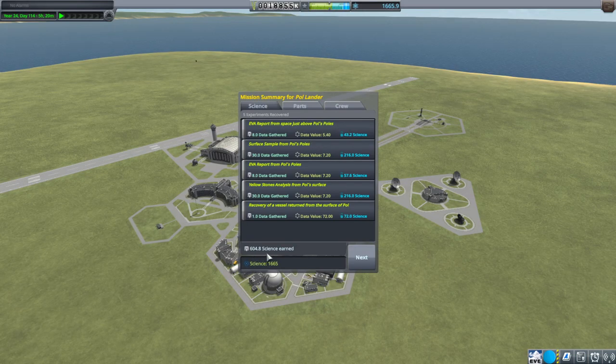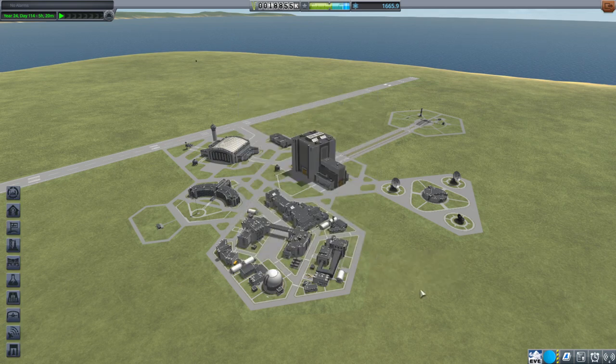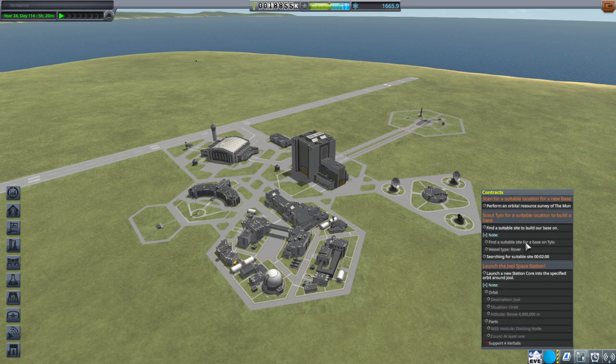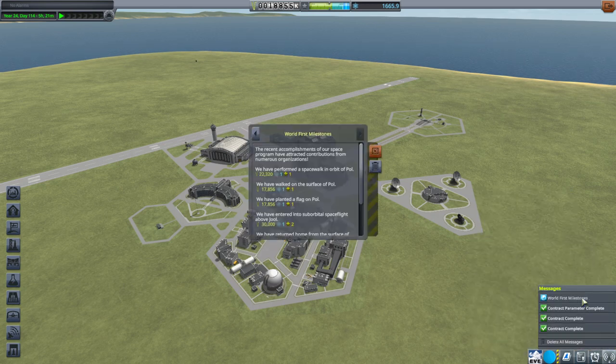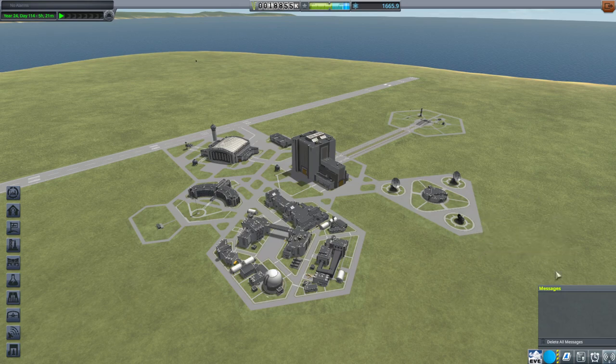We earned 604.8 science, though we don't need science in particular. Cauldron is now a level 4 pilot. We got the Yellowstone contract done. What about the return from flyby of Paul contract? We got worlds first. Explore Paul is now complete. So we've done those things finally — it was a long time. We got the Yellowstone. All is well, and we will continue next time. We do have to work on that Jool station.